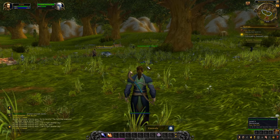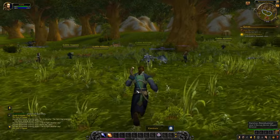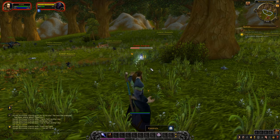To heal a soldier, click on them with the left mouse button — you'll see they're at half health. Then cast the healing ability by clicking it on the action bar or pressing its associated number.